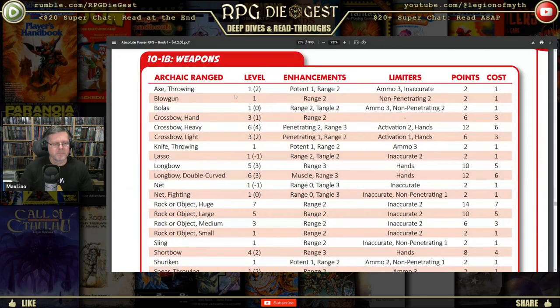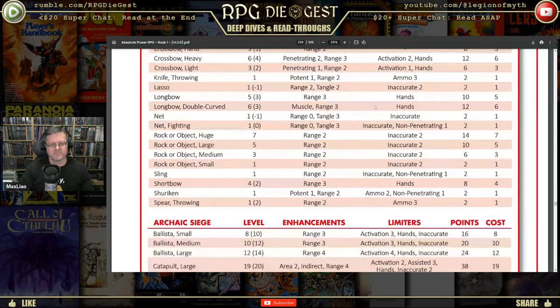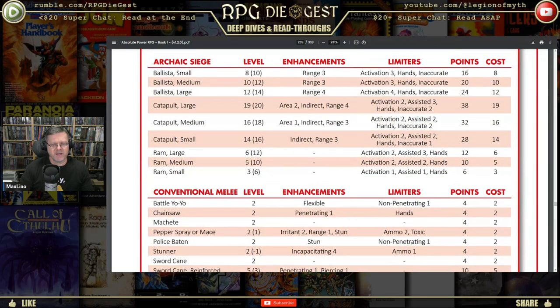Looking at archaic weapons — crossbows are penetrating with a range of three for heavy crossbow, range two for light crossbow, and no penetrating attribute for a hand crossbow, but hey, it's small. Lassos are inaccurate. The siege items have a ton of limiters, which is why it's a level eight item that works as a level ten item. Range three for siege — I don't know how they got the numbers.